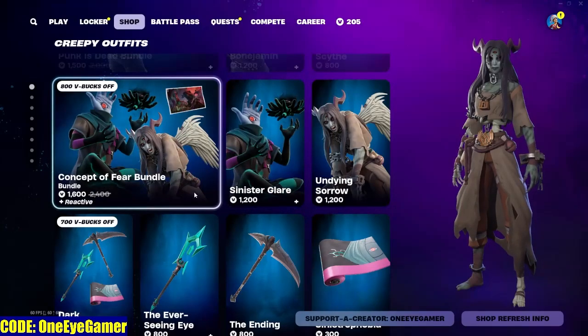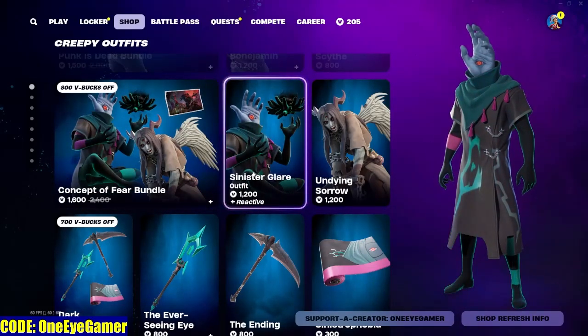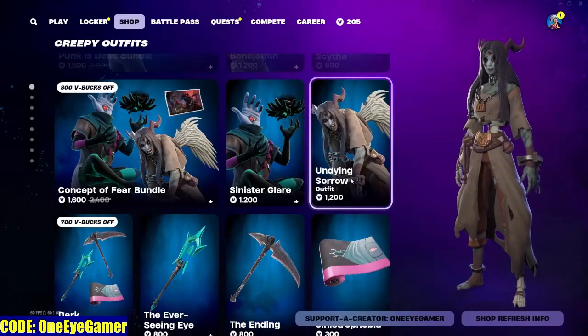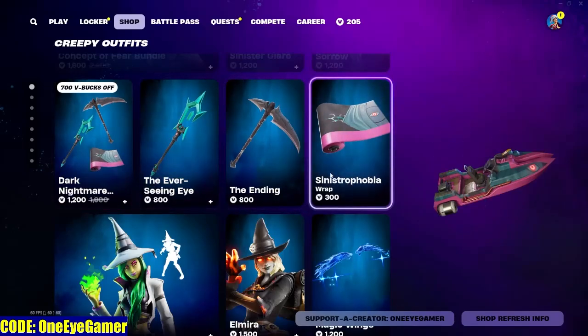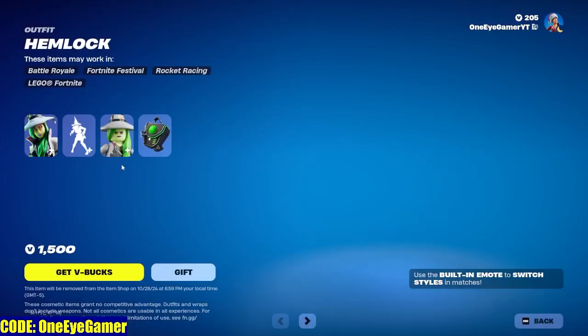We have the Concept of Fear bundle. This skin is absolutely creepy — I don't know anybody that has a head that looks like a hand, but maybe you do. She's pretty wicked. They also have the pickaxe and the wrap for that bundle.